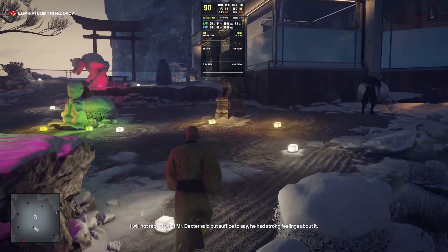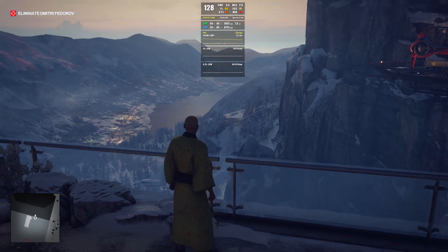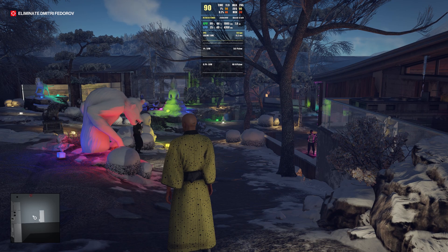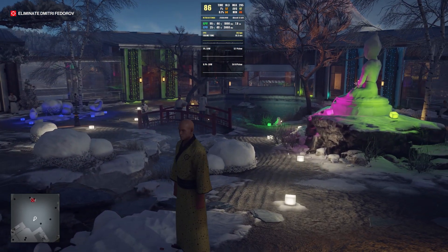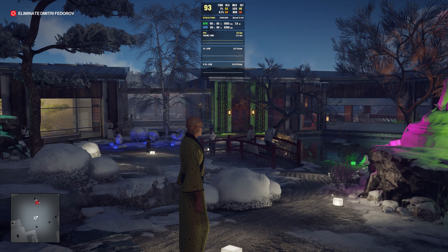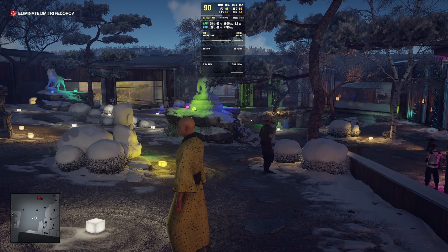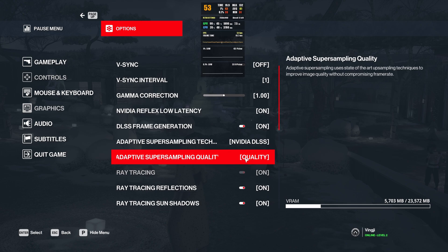Frame generation is working 100% on 30 and 20 series GPUs. You don't need everything cranked up like I have it — with a 2060 you can probably play comfortably at 1080p with most settings maxed out. Also, you don't need DLSS quality at 4K — you can switch to DLSS performance mode and not lose significant quality while gaining a lot of FPS. Let's try switching to performance mode now to see how much we gain. Currently at 4K max settings with DLSS quality, I'm getting 86-90 FPS.